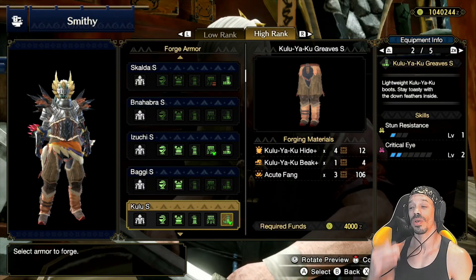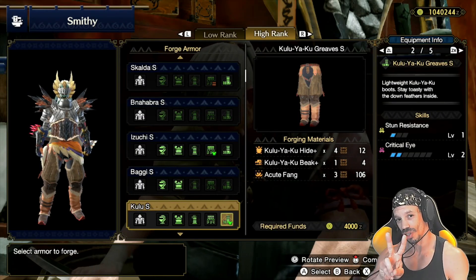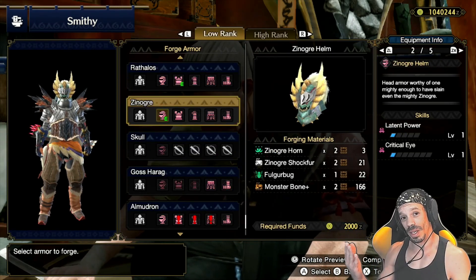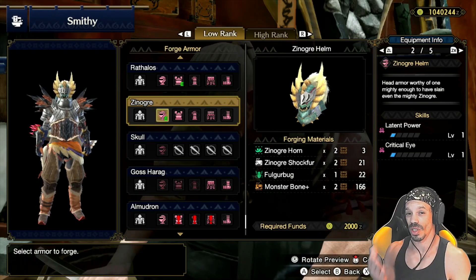The next piece of armor to get are the Kuluyaku Greaves — it comes with critical eye level two. So far we have the pants, the belt, and the gloves upgraded. But the chest and helmet still have really good skill abilities, so we're still going to use those.